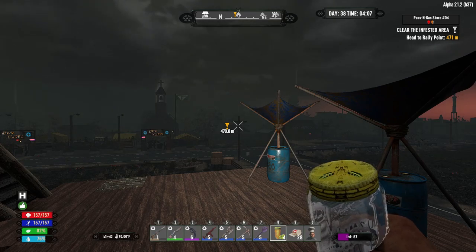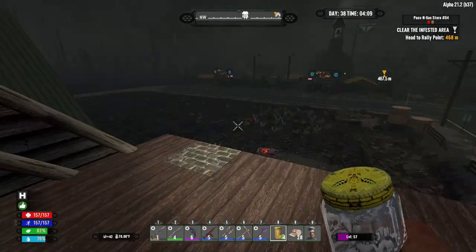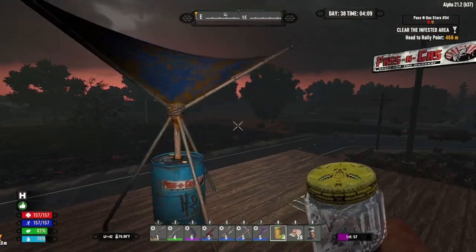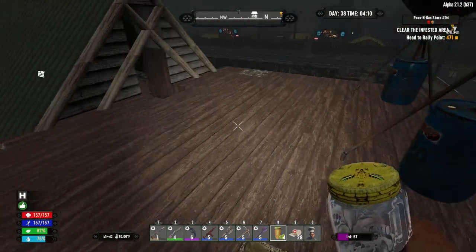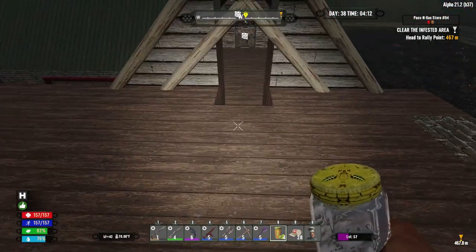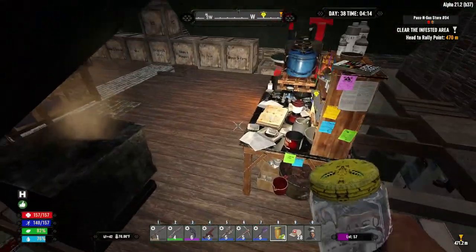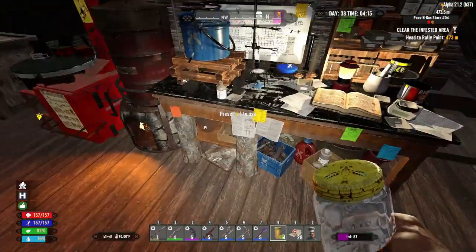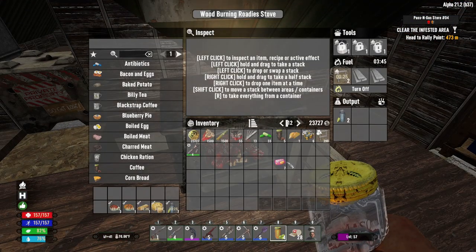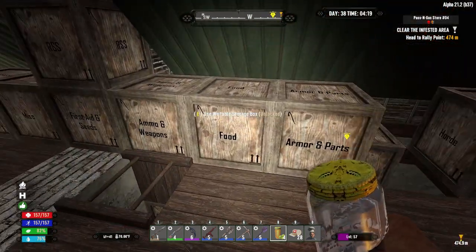Welcome back to a brand new episode of Seven Days with Outback, the Roadies mod. It is the morning of day 38. Let's check out our dew collectors — they're empty because we just placed them last night. Back in headquarters, I'm down to one taco left, which isn't good. We're making waters and I don't want to stop the water-making factory. My hope is that I find food out and about today.